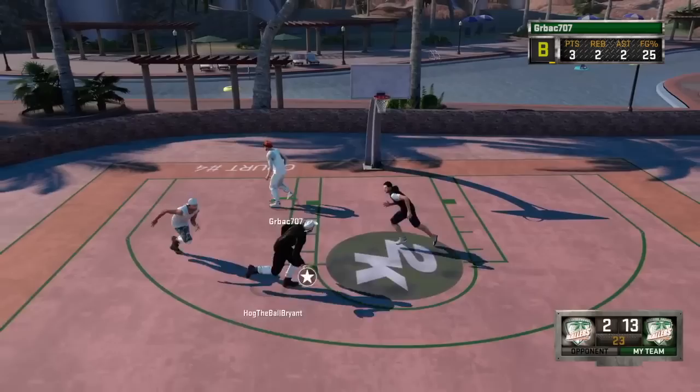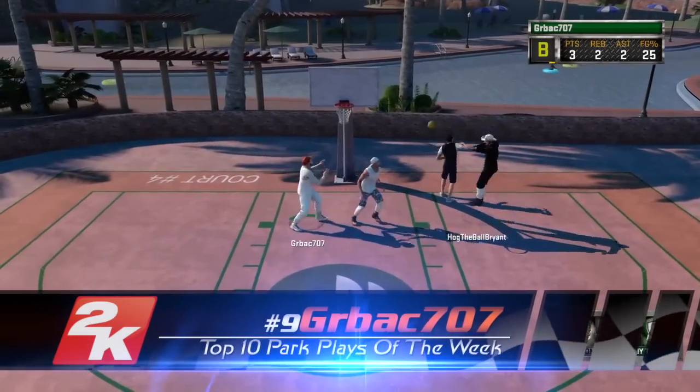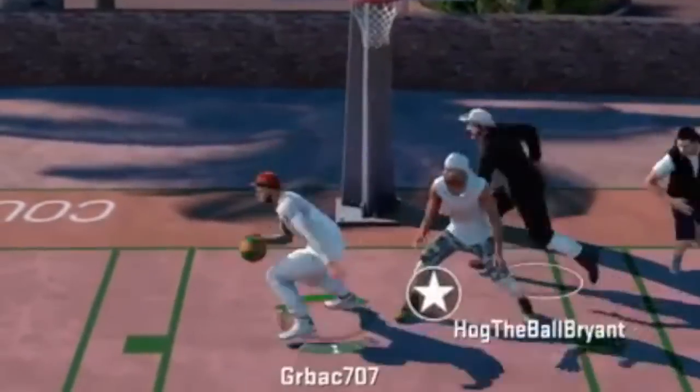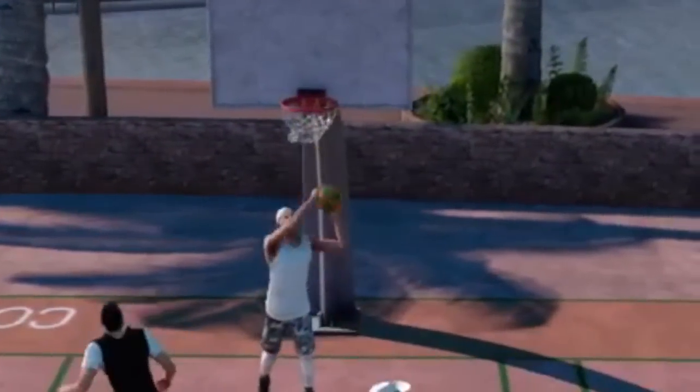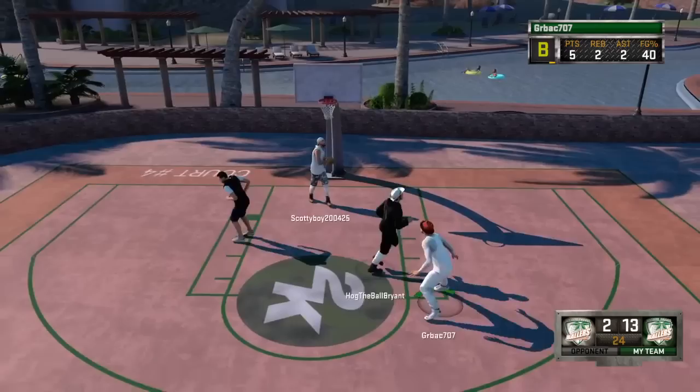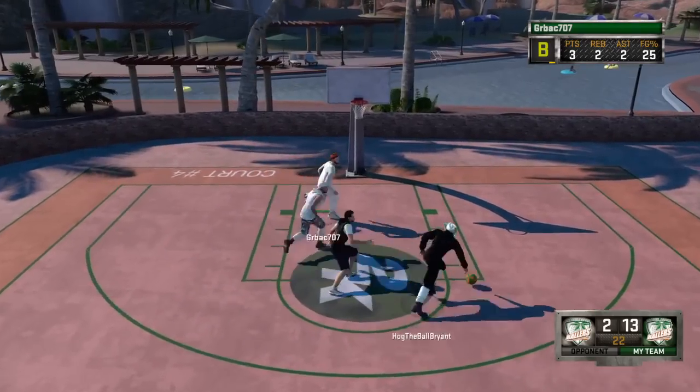Coming in at number 9, this clip from Gerbach707. Now take a look at this — this has to be straight luck, there's no way he did this on purpose. But it's amazing. He threw up a shot over his shoulder with his left hand, and it just goes in.